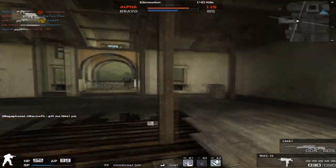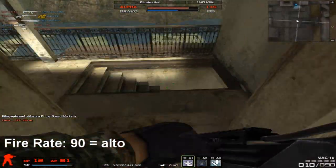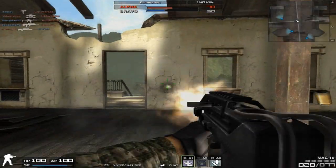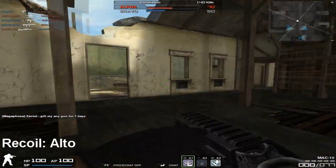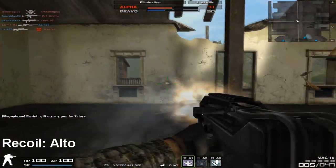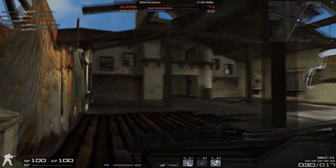Il pezzo forte di quest'arma è il suo ratio di fuoco che, essendo uguale a quello dell'Uzi, garantisce una velocità di sparo molto alta. Il recoil del Mac 10 è molto alto e, unito al rate di fuoco estremamente alto, diventa un recoil poco controllabile ed è molto fastidioso negli scontri a medio-lungo raggio.